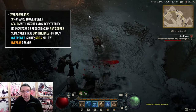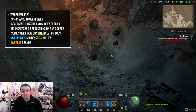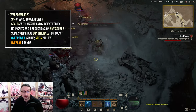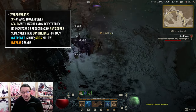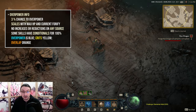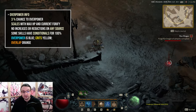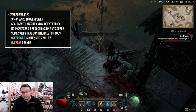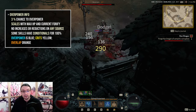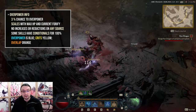Next, Overpower. This mechanic has a 3% chance to trigger and works like a critical strike, but scales completely differently. The damage of this proc is influenced by your total life and Fortify value at the time of triggering. There are no increases to this chance found on any source. However, some skills have a conditional that guarantees an overpowered hit. The color signifying an overpower hit is blue, crits are yellow, and both can overlap, which is signified by an orange hit.